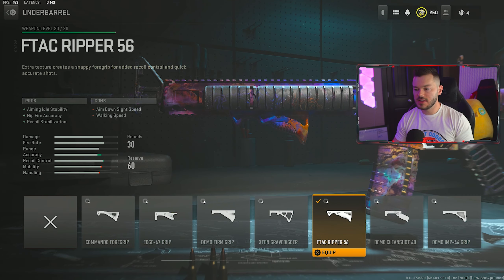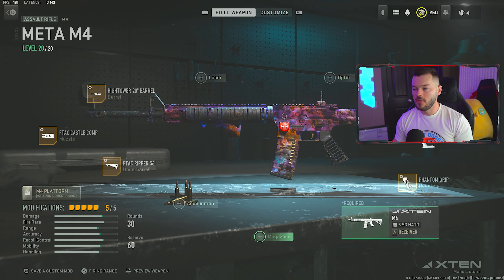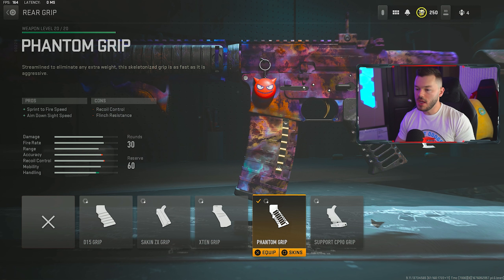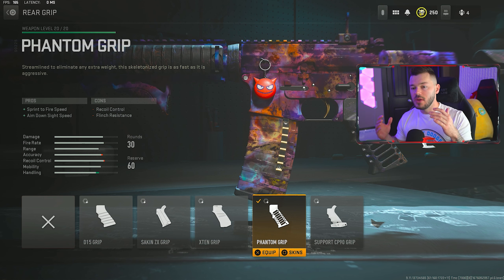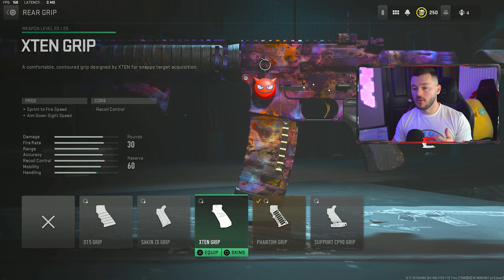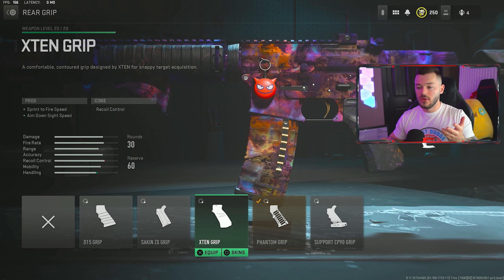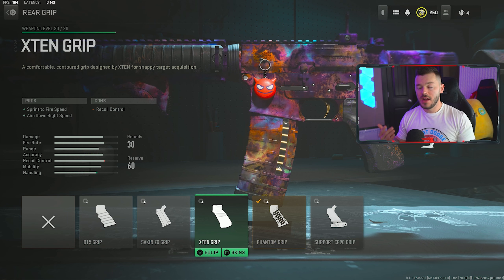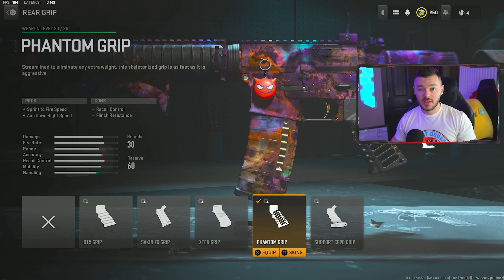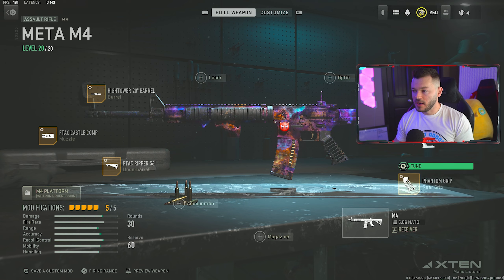Down to the underbarrel section — F-TAC Gripper 56, tried and true, the tune is a plus 0.70 and a plus 0.30 to stabilize the gun. After that we're running the Phantom Grip rear grip for sprint to fire speed and aim down sight speed. It does have a flinch resistance con, but you get more pros versus running the X10. You can tune them similarly and see which works for you — the Phantom Grip works for me. The tune is a plus 0.55 and a plus 0.13.